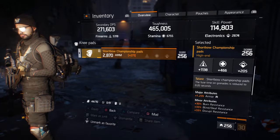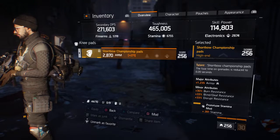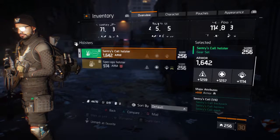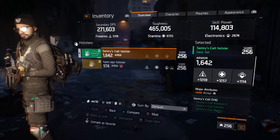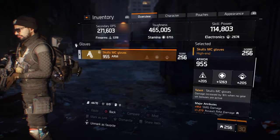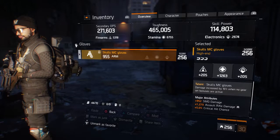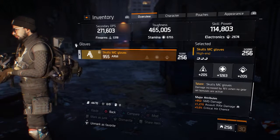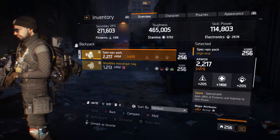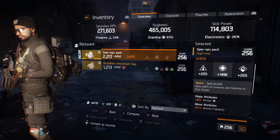The Shortbow Knee Pads have the fuse time on grenades reduced to 0.20 seconds, so they explode almost immediately. The armor is maxed out on them. Then I've got a Century Holster — I haven't found a better high-end one. And the Skull MC Gloves, of course.